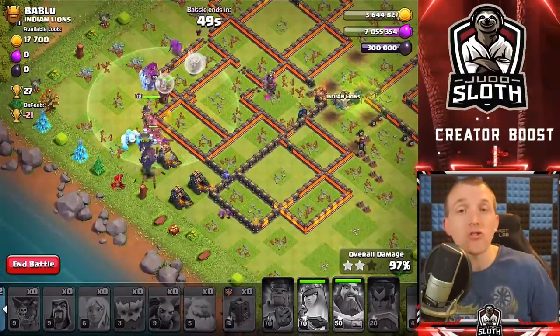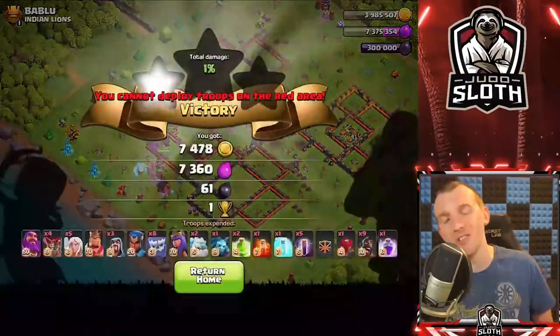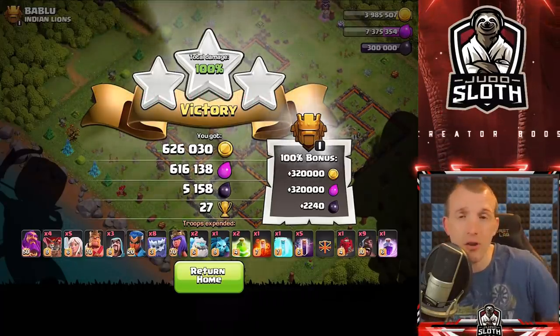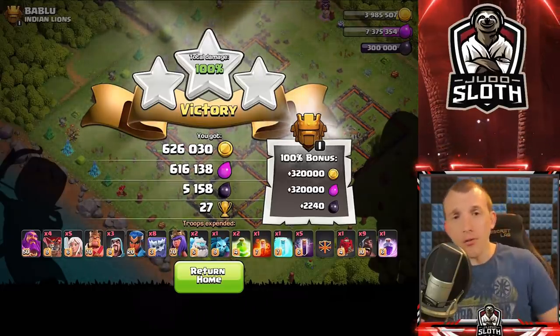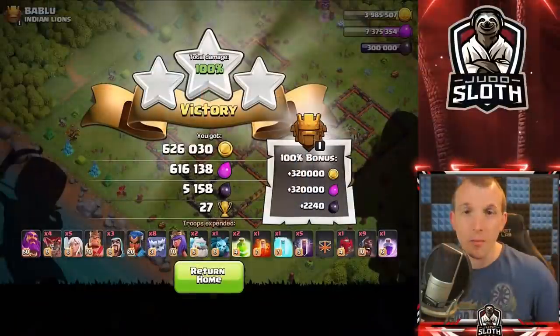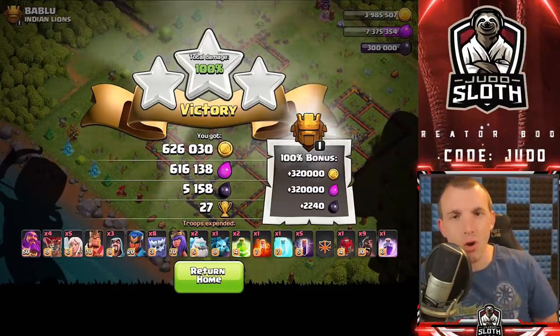That's a nice demonstration of the attack strategy. It might not have been the most upgraded base, but it shows the strategy working well. I noticed I have two archers left over — that happens sometimes when troops aren't fully cooked. If you want to see a video where we did more attacks with the Yeti bats in a longer session, I'll link that right here. Until tomorrow — you guys have a good one and take care.